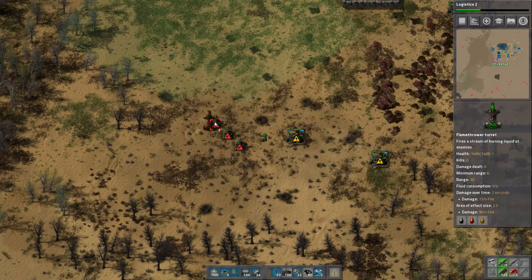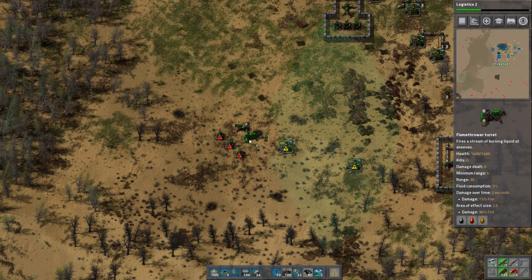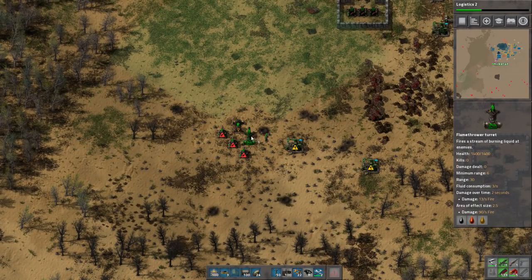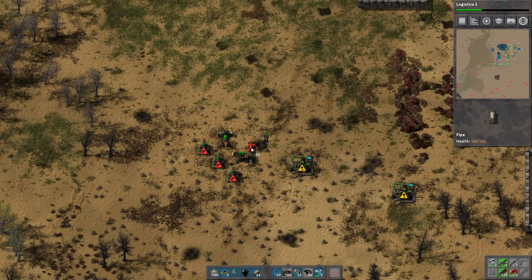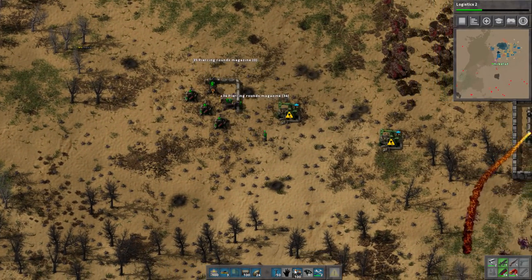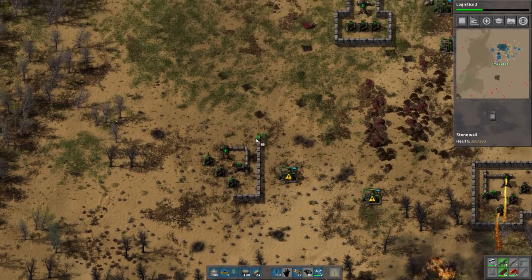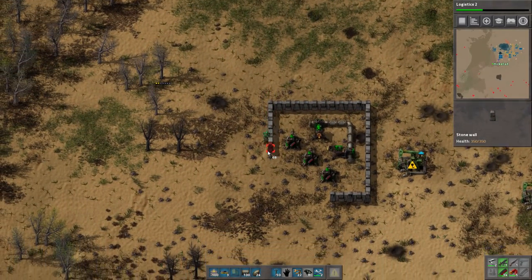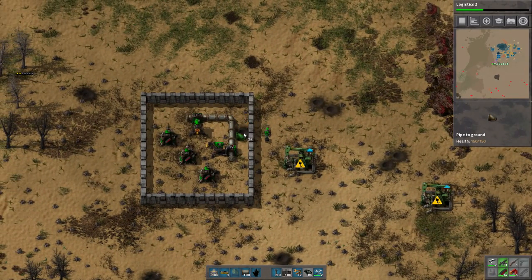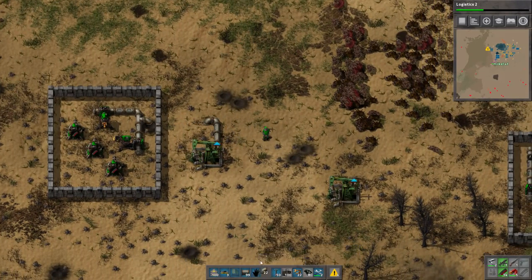Let's place the flamethrower turrets. I kind of had them facing opposite directions — whoops. Actually, I don't remember how I did that. Okay, something like that. Do I have more ammo? Of course I have more ammo — that's all I ever have. We just hope they're gonna go for the little bases here, which is why we have these little corner setups — it'll cover all the angles. This is gonna have to hook into this one anyway.